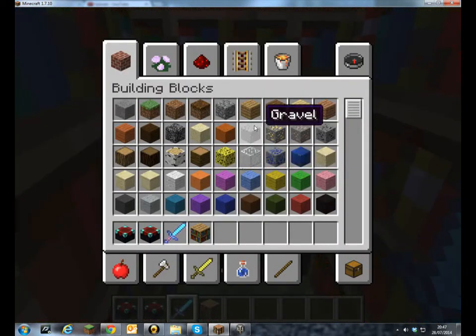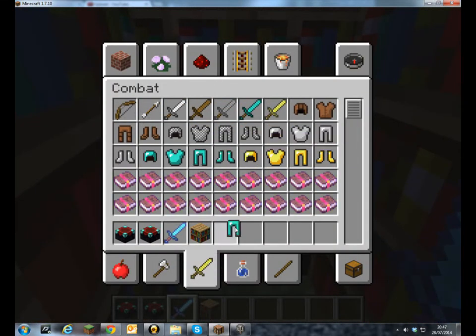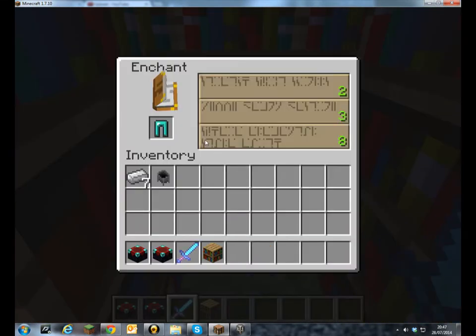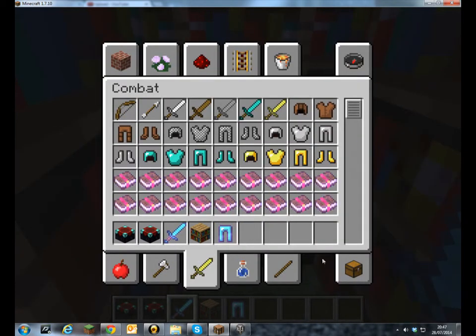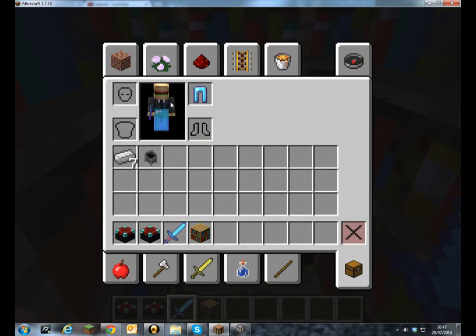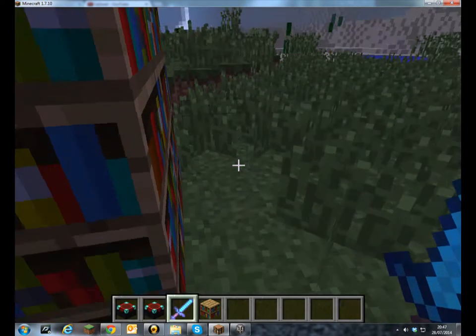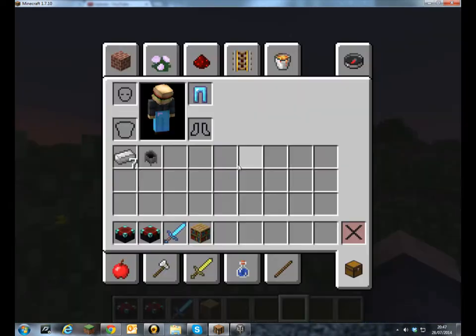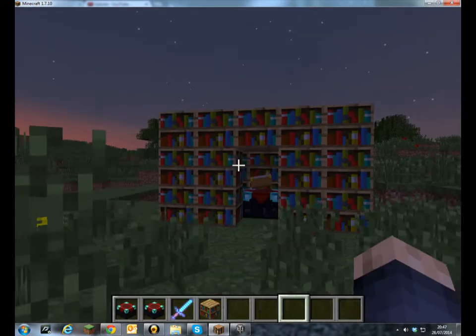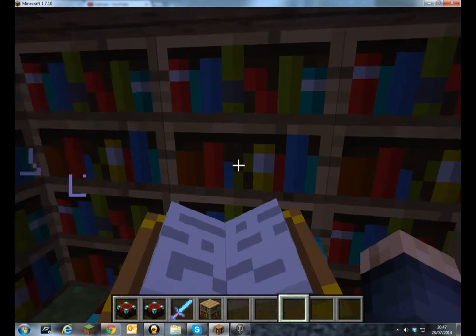So then if I get a piece of armour this time or something different — Protection 1 — then yeah you have glowing tools and that. You can also enchant things with an anvil.